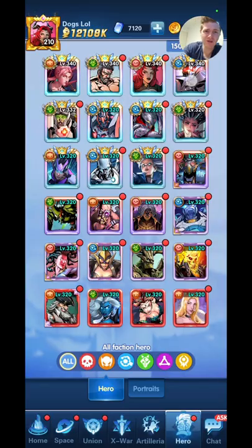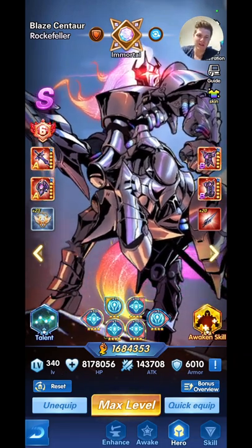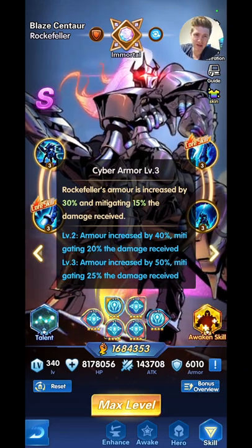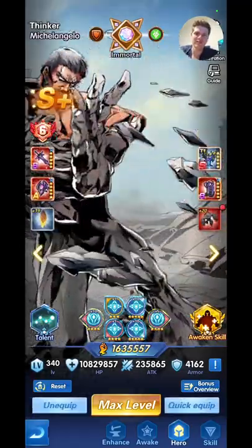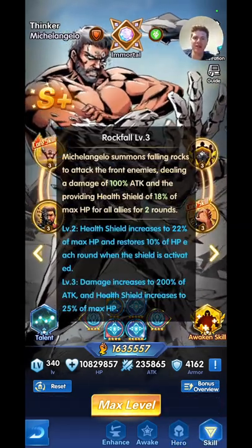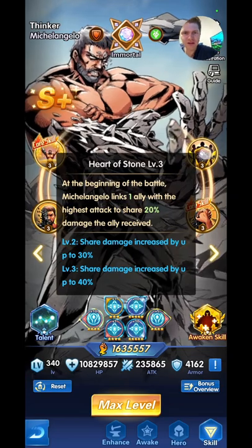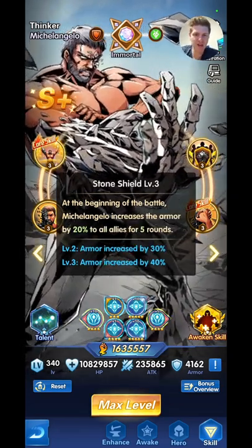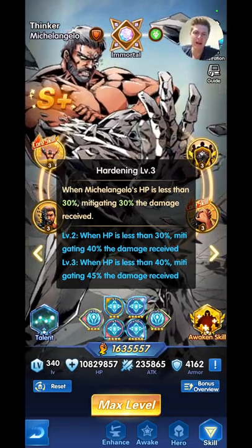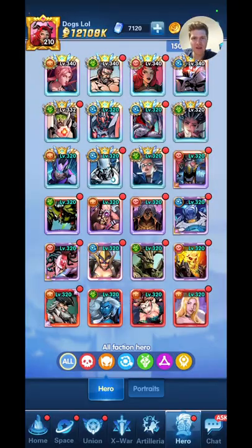If you want some easy champions to start off with, I recommend Centaur. He's really easy to get early and has a bunch of CCs — stuns, counterattacks, a lot of armor and damage reduction — so he's a pretty good main tank. For a good second tank, he basically provides a big shield for his whole team and heals teammates. He links to your strongest hero, so he'd link to Toko and when Toko takes damage, he takes some of it as well.